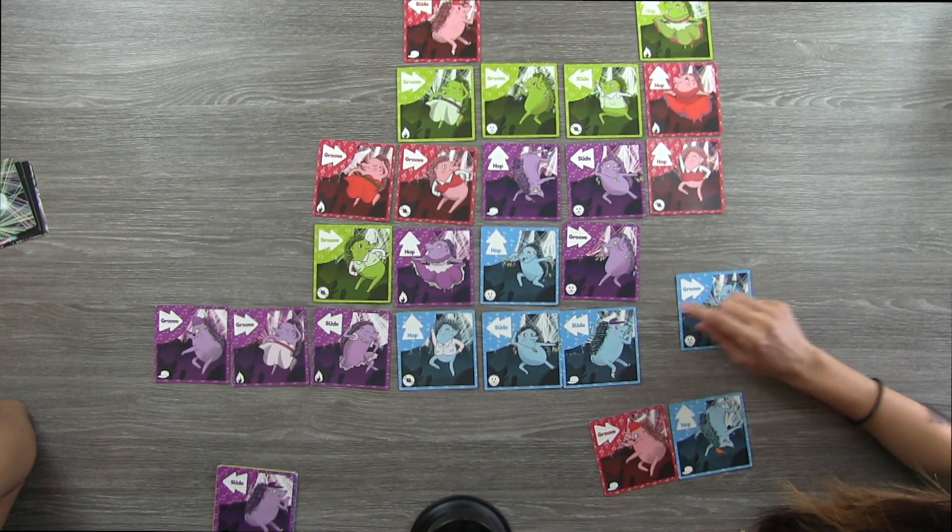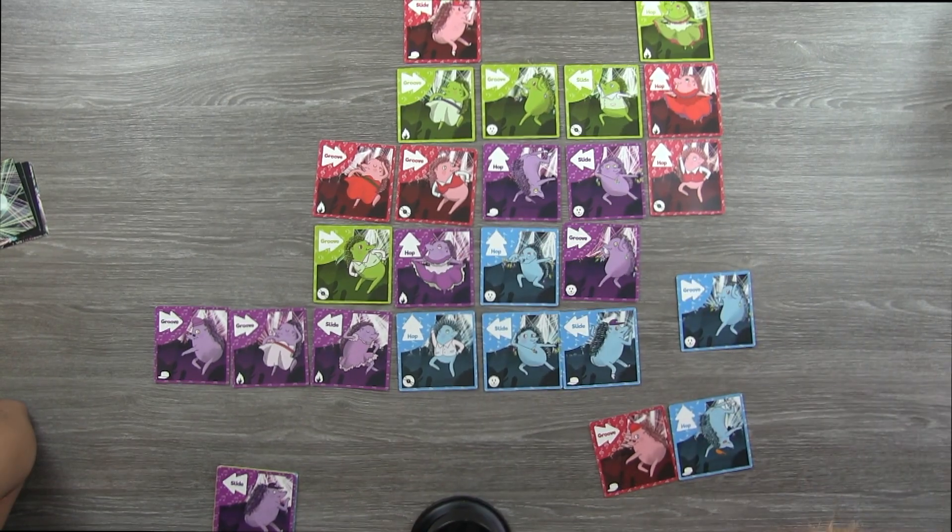Adding it all up: two backup dancers plus four for blue plus five for groove plus four for rave comes to fifteen points. So it's fifteen to twelve. Naveen wins!